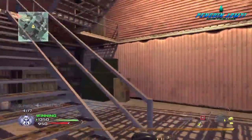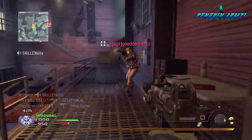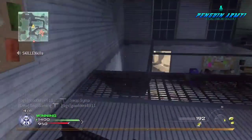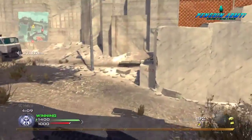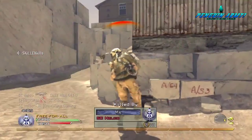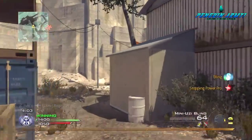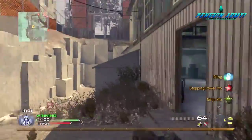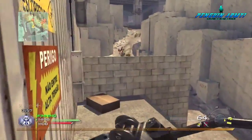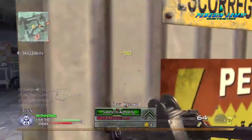You'll notice a couple of times in the gameplay I already aim where I hear the person at. For your death streak, you can put anything you want — it doesn't really matter. For your kill streaks, you can put anything you want either. In the gameplay I had Care Package, Pave Low, and Tactical Nuke. Even though I knew I probably wasn't going to get the nuke, I was like, what the heck.